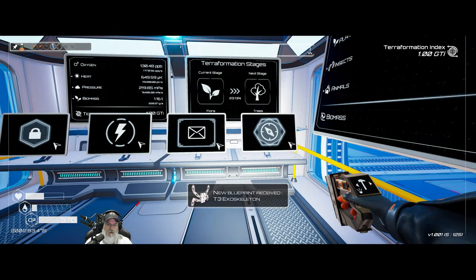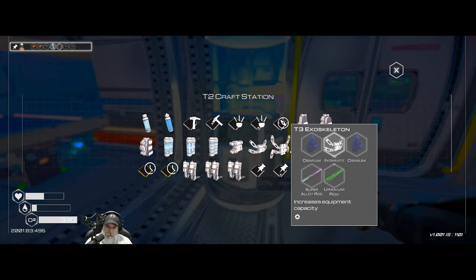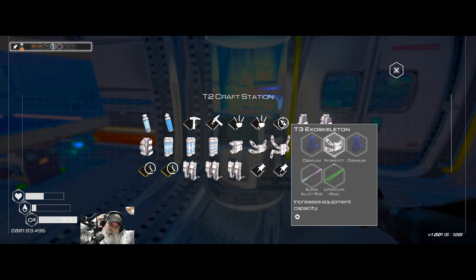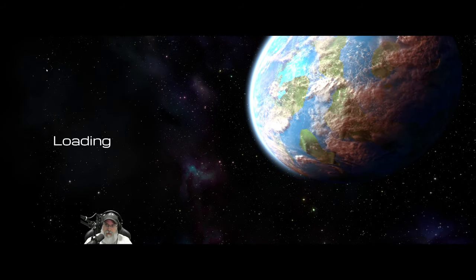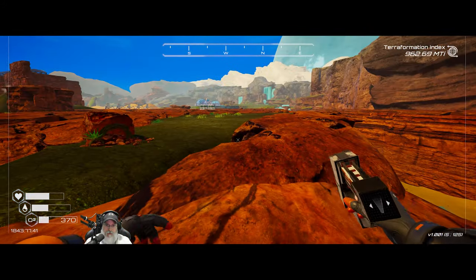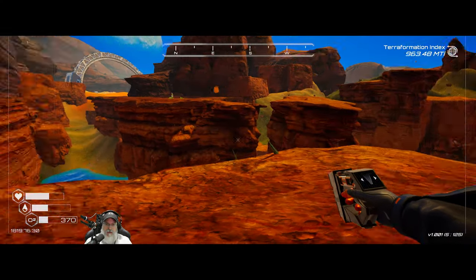We're now at tier three XO — but we can't make it until we get super alloy. We need eight super alloy and one aluminum to make a super alloy rod. And we just crashed again. I don't even remember the last time I saved. The game does auto-save occasionally. I'm afraid that as we continue to add more stuff the crashing will get worse.